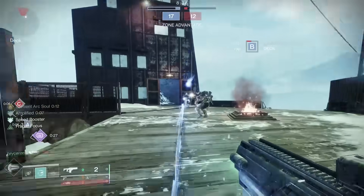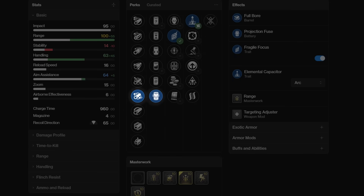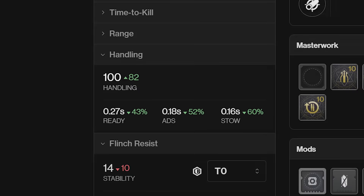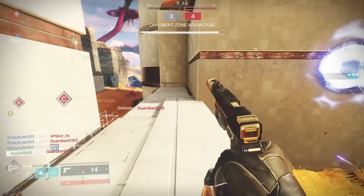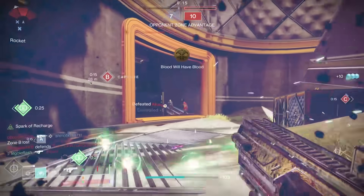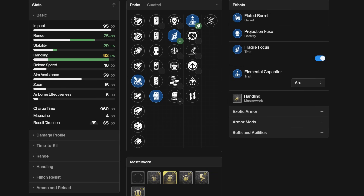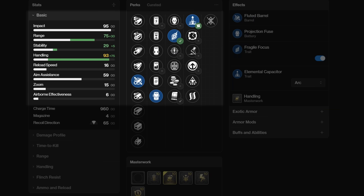Knowing all that, you can take a handling roll two different directions. One way is to max out your range — Full Bore, Projection Fuse, and a range masterwork added onto Fragile Focus puts you at 100 range. So max range with 68 handling at base, and then if you get amplified, you're at 100 range and 100 handling. We've got Slick Draw at home, and it feels incredible. Or, say you don't want to lean into getting amped — you can just lean into handling and let Fragile Focus and Projection Fuse carry the range. With Fluted Barrel and a Handling Masterwork, you're at 93 handling and 75 range off the bat. My Slick Draw Eremite was only at 81 range, so this is definitely an option if you don't like relying on subclass buffs.